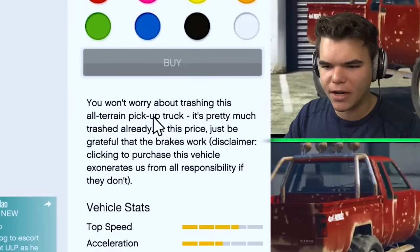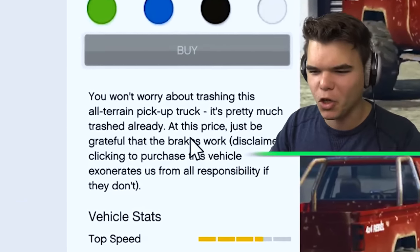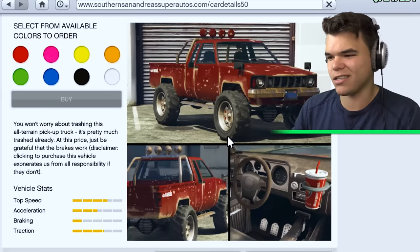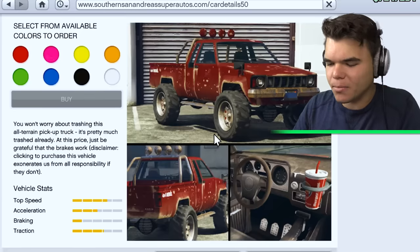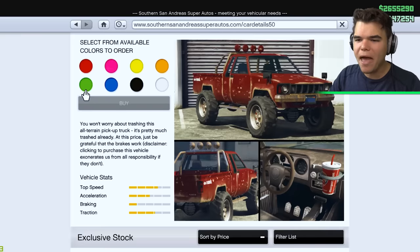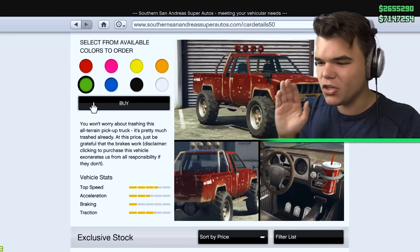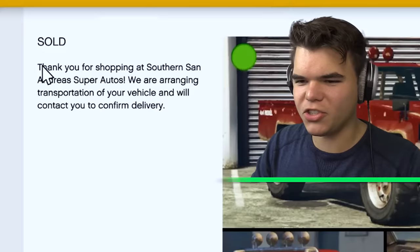The description says you won't worry about trashing this all-terrain pickup truck - it's pretty much trash already. It's got a cup holder! To be honest, this car is not too bad. It's a bit rusty but we could probably fix that. Let's buy this car. We're gonna have to look around a little more to see if we can find a cheaper one, but so far this is the cheapest one we could find. Sold.